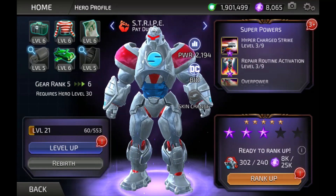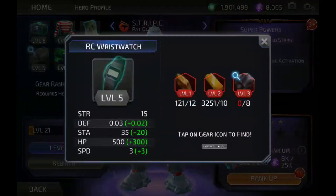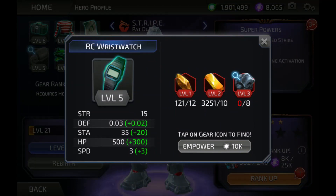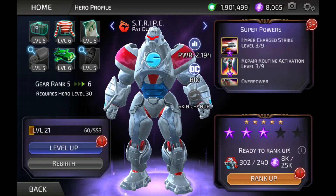Part of the reason the game does this is because if speed were based on gear level and rank, there'd be so many gradations of speed that it would be really hard to keep up with your opponent's speed all the time. If we look at Stripe's gear — for example, the RC wristwatch — you can see that upgrading it gives a speed boost of plus three. Once you upgrade all gear to gear 11, that determines the overall speed rating of the character.